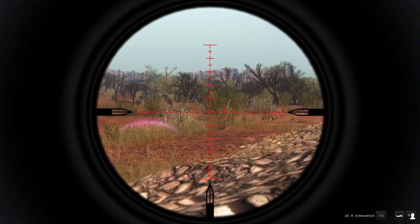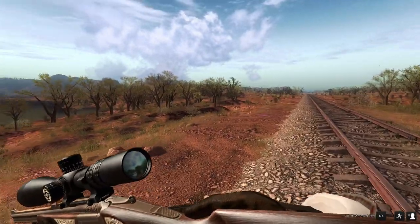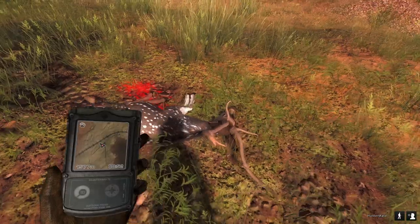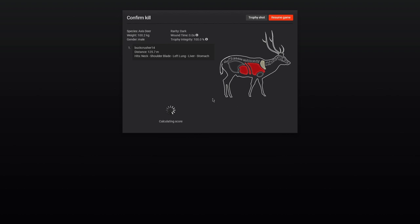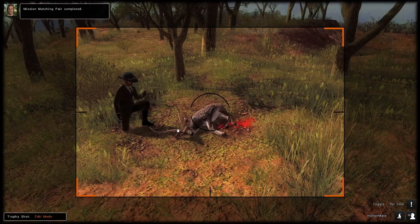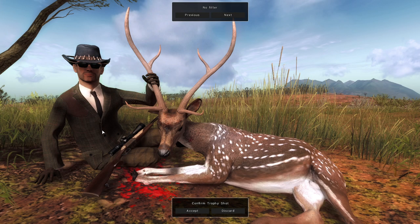Just like that we got it down. Man, that looks amazing — I'm really excited to look at this thing up close. This might honestly be one of the nicest looking fur types for any species in the Hunter Classic. I love the way that looks, and we got it on a pretty decent-sized axis buck. Let's get a good trophy shot — that is an absolutely beautiful axis deer. I really look forward to getting a big one with this dark fur type.